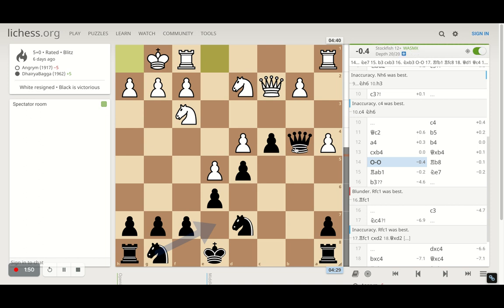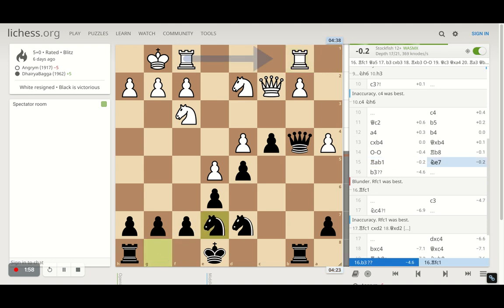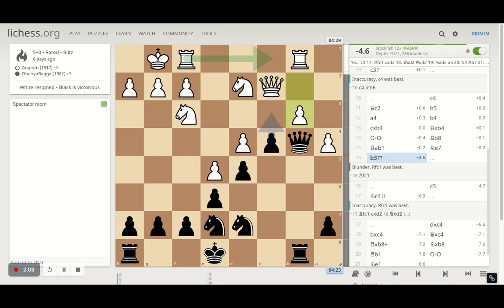Opponent castles seeing that my queen has come towards their side, and I get my rook onto b8 pressurizing the pawn on b2. Opponent tries to defend with the rook onto b1, and then I develop my other knight onto e7, preparing to castle.